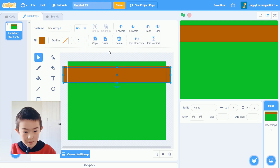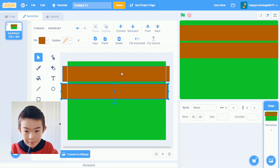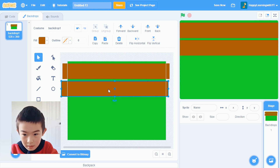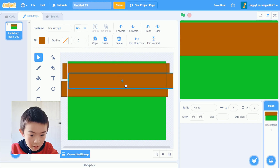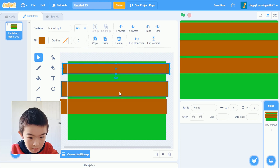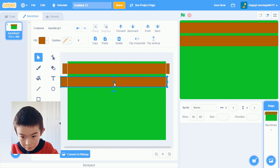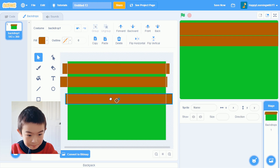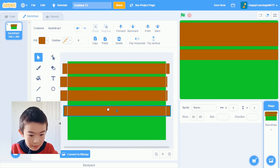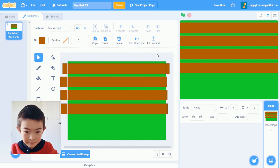I'm going to copy and paste the rectangle and move it down. Then I'll move this one up a bit and paste another one down here. I'll make it a bit thinner. I'm going to delete this one because that should be the right track. I'll paste — nice. I only have four players, so four tracks is enough.